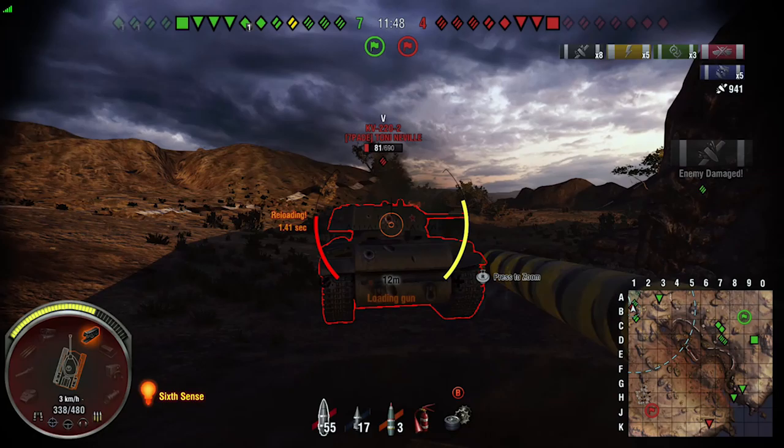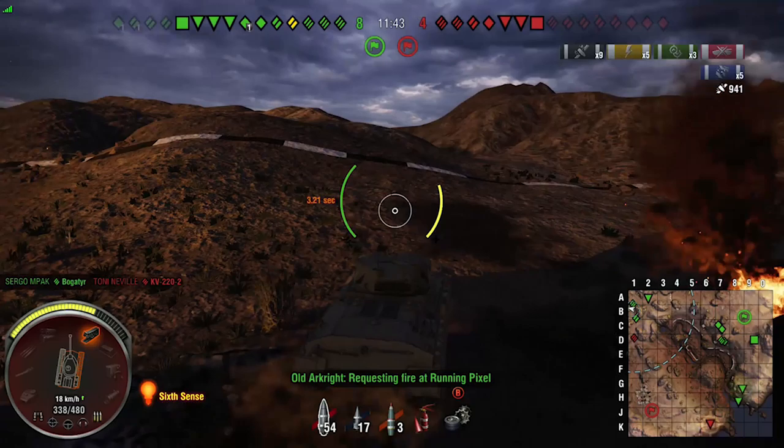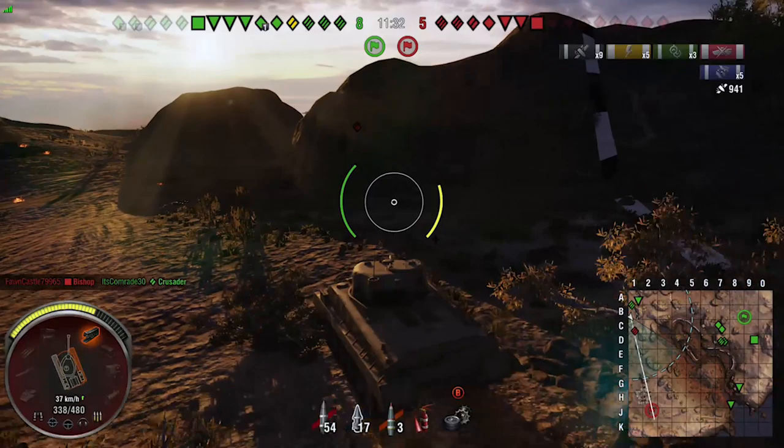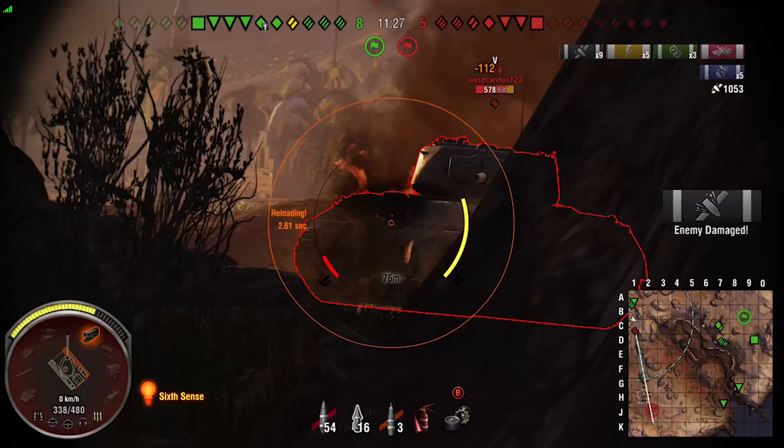We lost that one there, but just under a thousand damage with one kill and a couple of assists. Aim time bonus, view range. We're going to see now that we're just not going to be able to pen certain targets — we're going to have to aim for weak spots. That's what you're going to need to do in this tank.